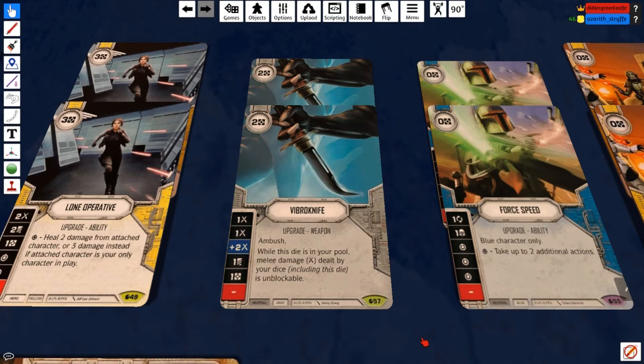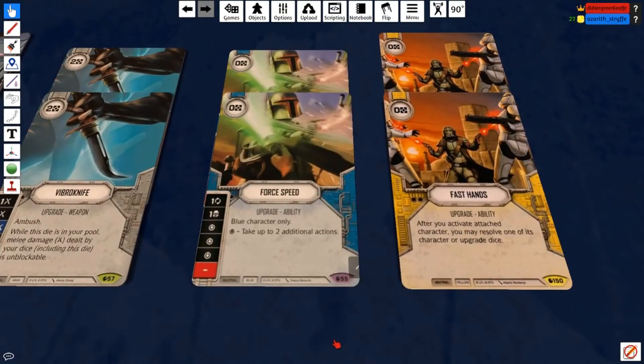Vibro Knife is incredibly strong with Luke just having those high damage sides. This is what we call a meta-defining card. Set one was really rampant with Dug In and shield generation with Han and Count Dooku, and Vibro Knife just said no to all of that.